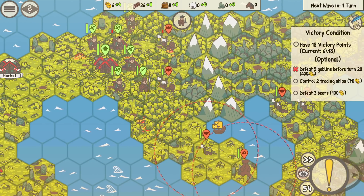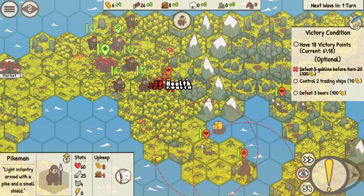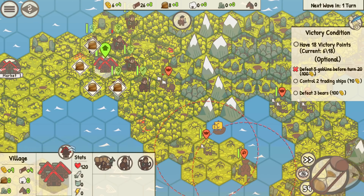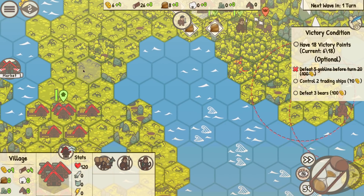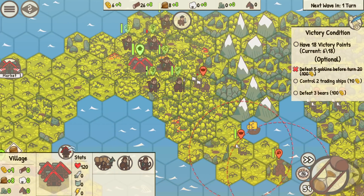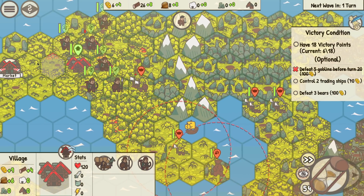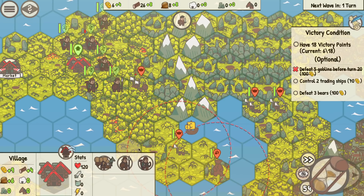Killed my militia guy — he lasted so long. As long as they don't shoot they get healed, so this guy stands still. He can move, but he just doesn't need to shoot. We need gold — lots and lots of gold. How am I going to do that? By selling wood? I think so.